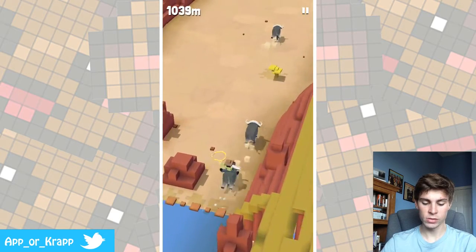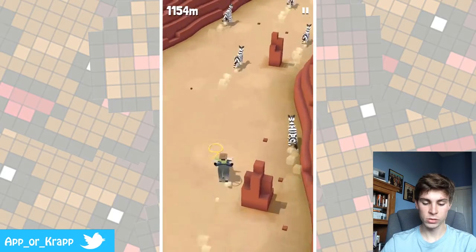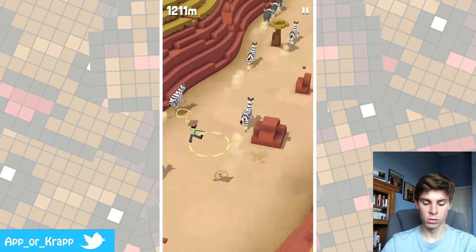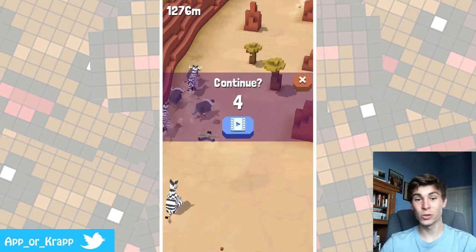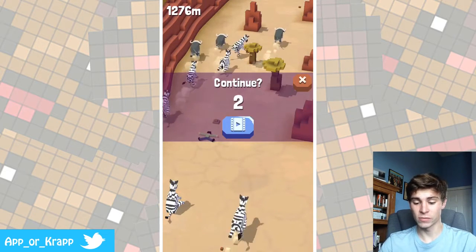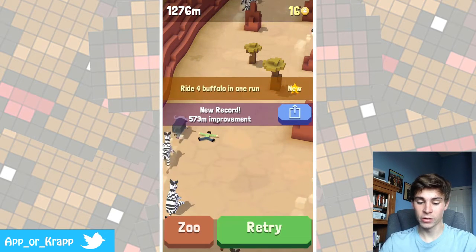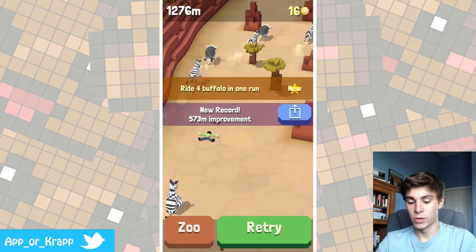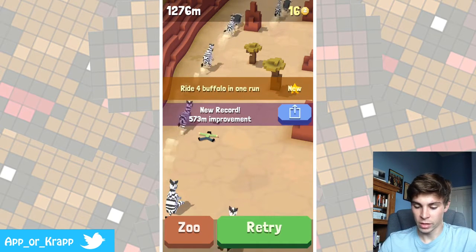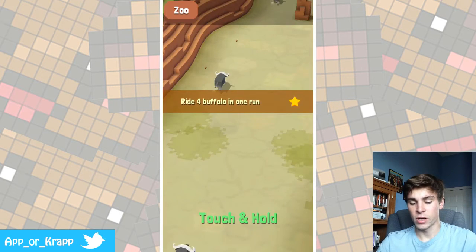As you can see, we just got to 1,000 meters, and the obstacles do get more and more difficult. That was close — we almost fell there. Oh no! So as you can see, when you do run into another animal, you basically just fall off and you can no longer continue. Currently my record is 1,276 meters, and I got to ride four buffaloes in one run. Yes, my improvement was pretty far. So we're going to retry it.